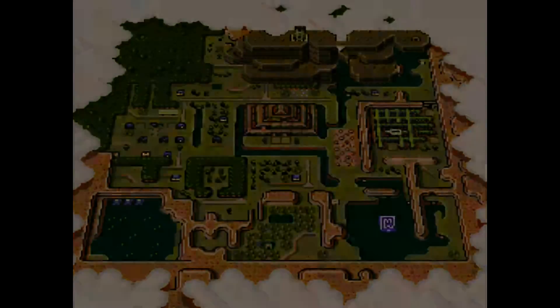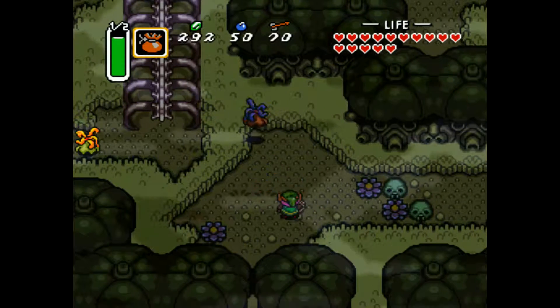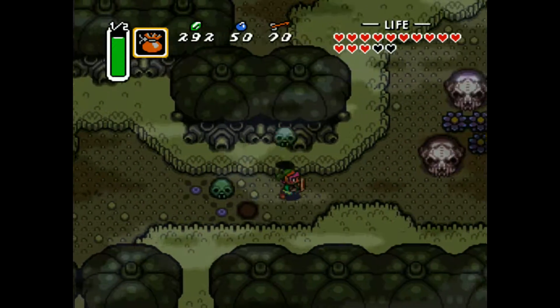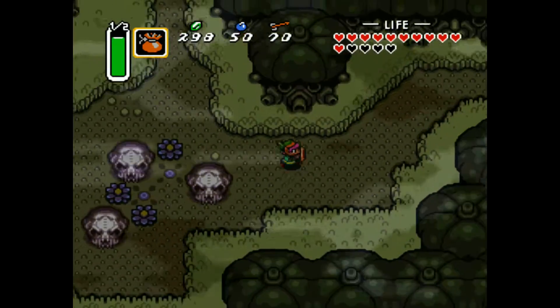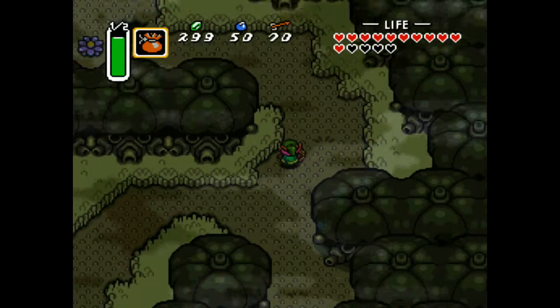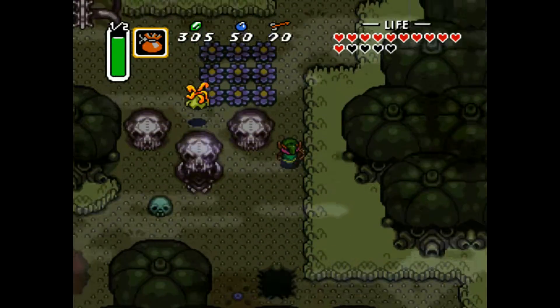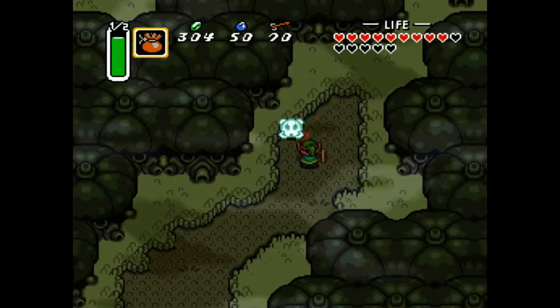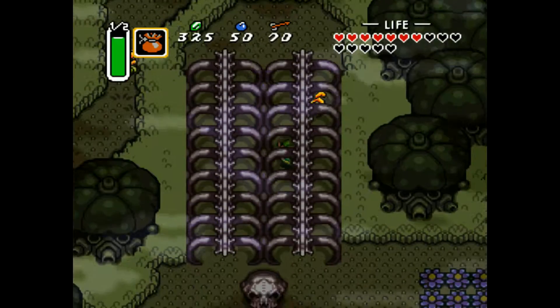Let's see if we can enter the forest from down here. It's not as friendly here in the Dark World forest as it is in the Light World forest. This guy takes a lot of hits no matter what. I might have been hitting him with sword beams instead of my actual sword. This guy right here — I think he will steal your shield if you're not careful, so you want to get rid of him fast. They're still going to do a fair amount of damage.